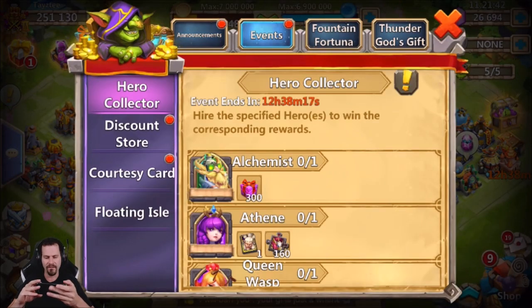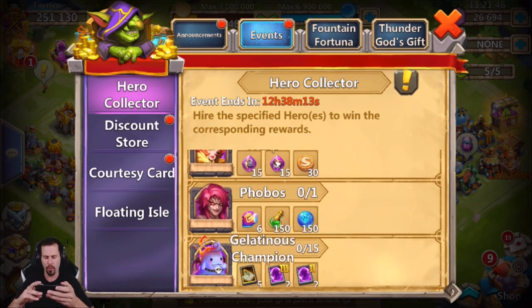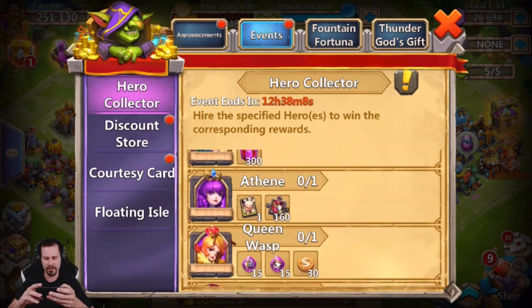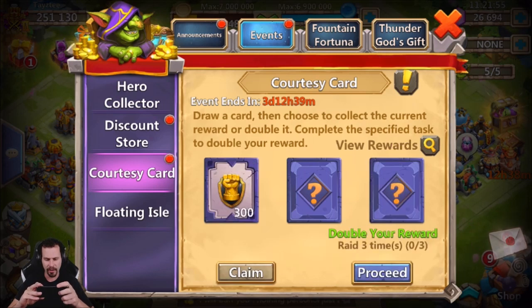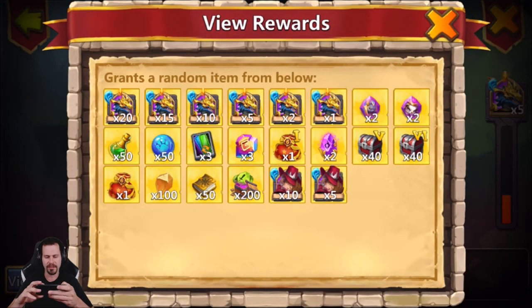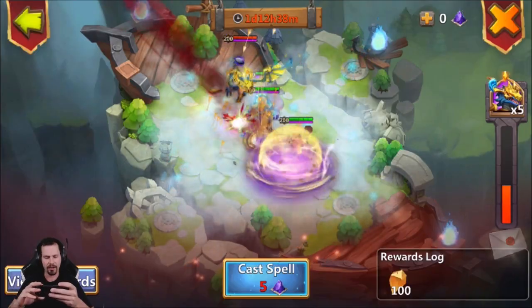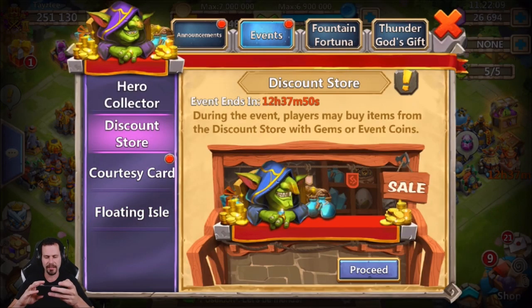As far as events we've got Hero Collector for Athene Queen, but the rewards are actually really bad today — I need to wait until there's a Rosaline before spending any gems on hero collector. We got a little bit of Fame Ray to snatch up three times. We got Floating Aisle which only gives 50 book shards or igniting stones — there they are, 100 igniting stones. We'll take the 100 igniting stones; you can't go wrong with that. We also got Discount Store.